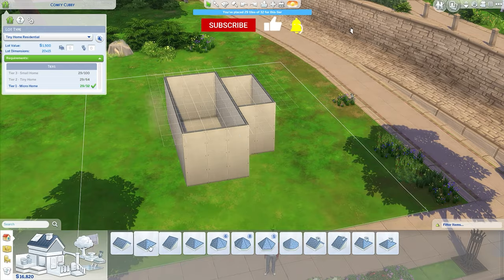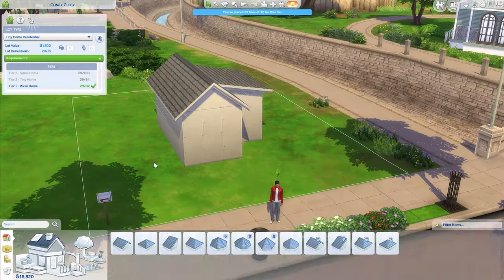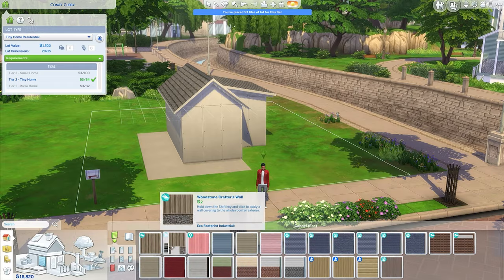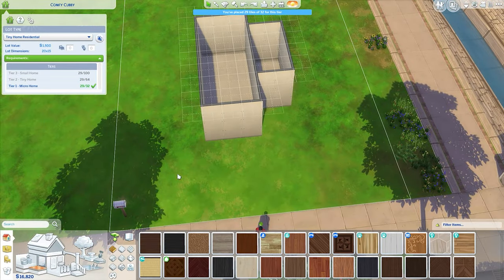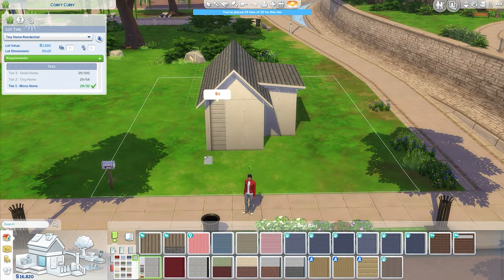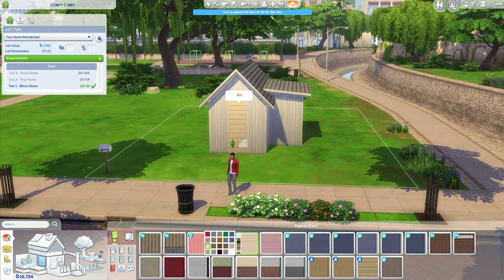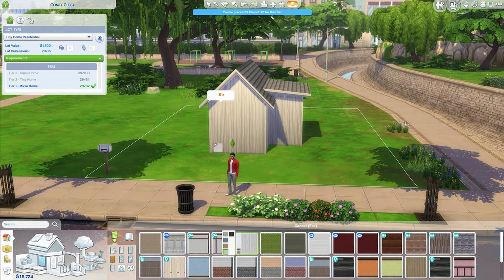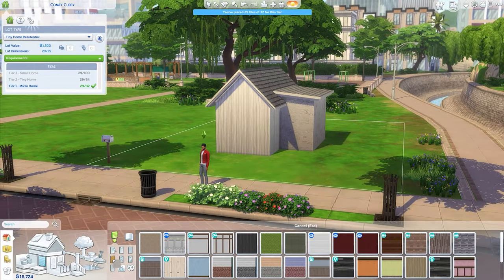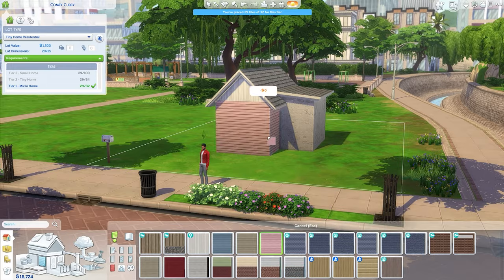In the last Sims 4 video I kind of didn't restrict myself as much as I maybe intended to when building the small home. So in this home, you can see I have the panel open in the top left corner that tells you the requirements for the small home, the tiny home, and the micro home. I really wanted to aim for a micro home, and we do make it work — it comes in at 29 tiles out of the required 32.